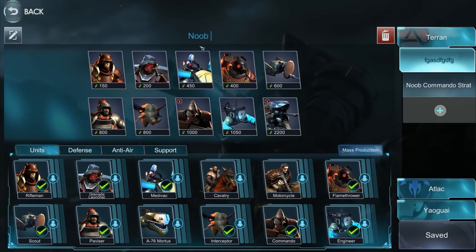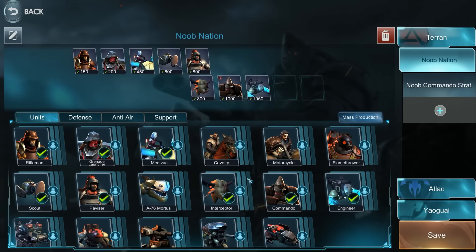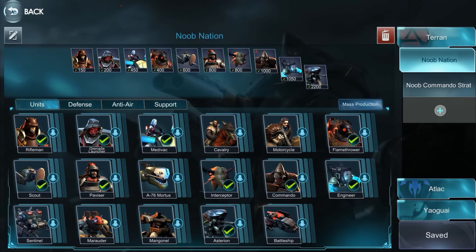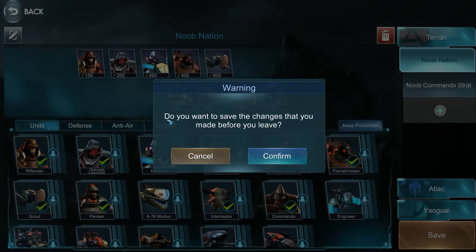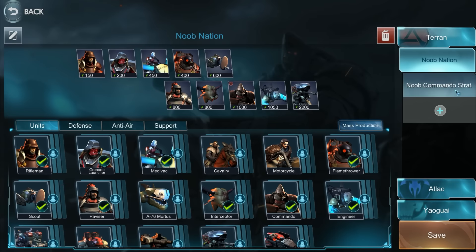You can rename a build by clicking on it, typing a name, and clicking save. For example I'll rename it 'Noob Nation' and save. If you remove a unit from your build, you need to click save for it to save. If you click back, it will prompt you asking if you want to save the changes.